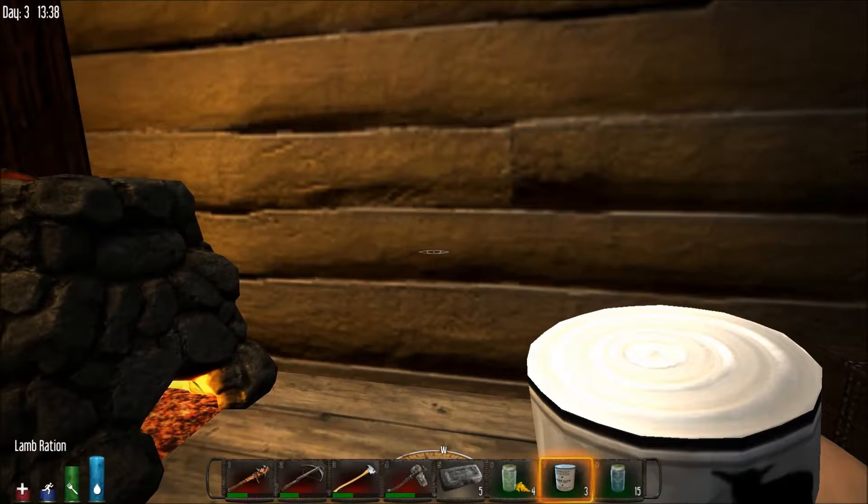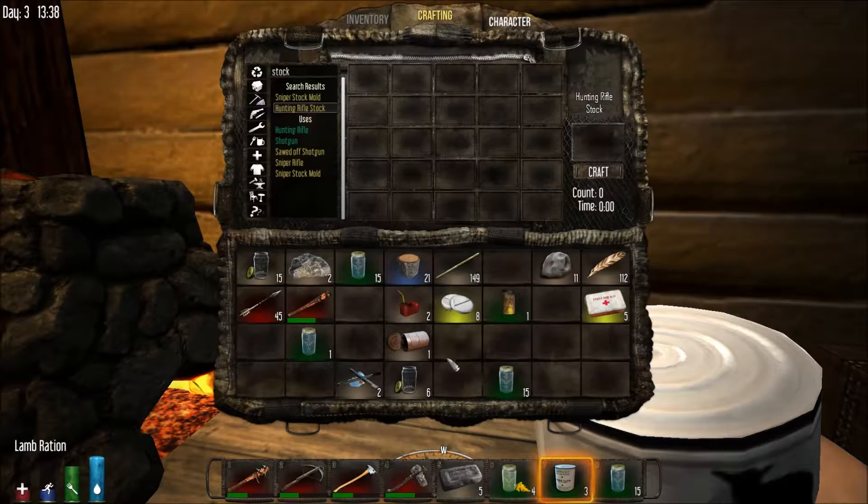I want to show you the trick for basically duplicating your iron. We're going to do one piece of iron — put it in here, make forged iron, you're going to make four of them. Put that in there, make short iron pipes, you're going to make 12 of them.